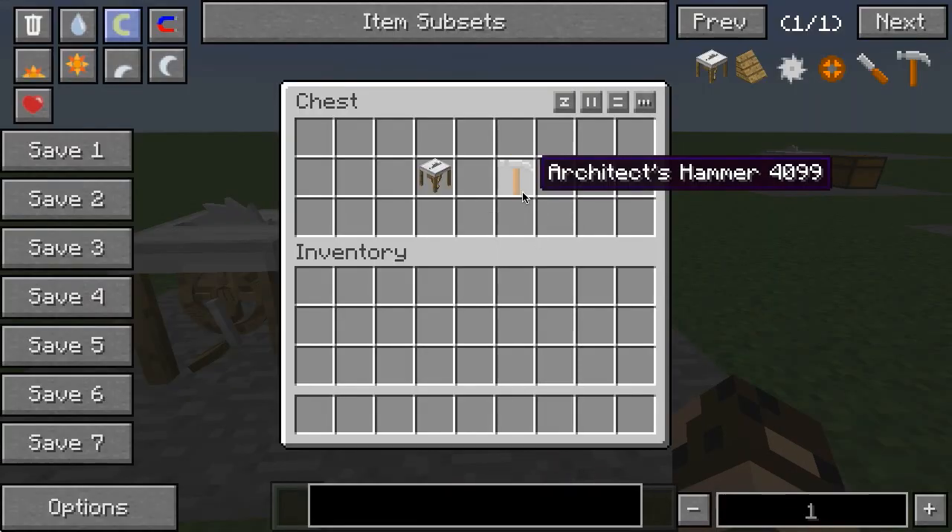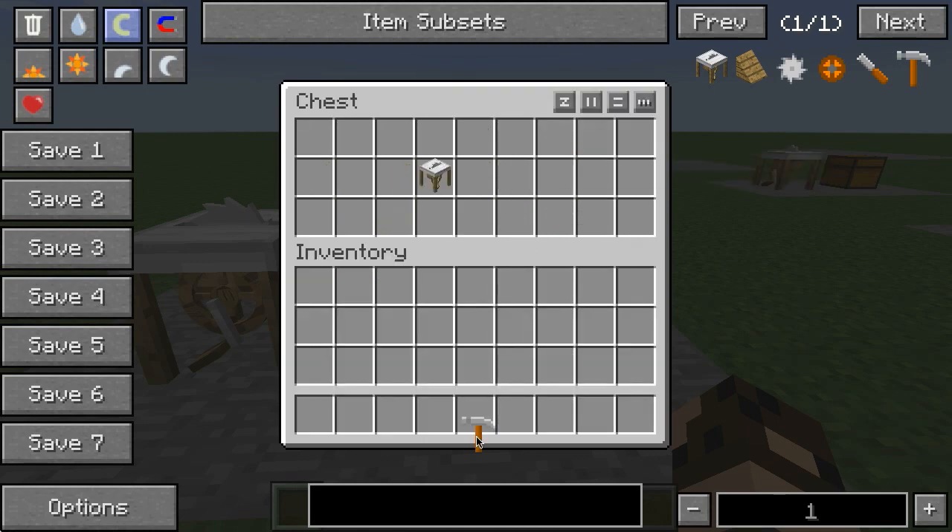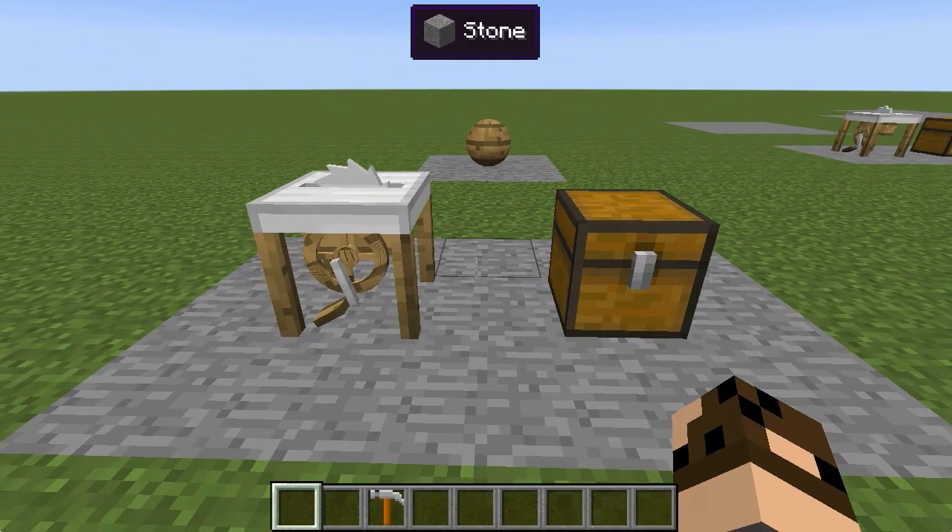The other tool that you'll want to know about is the Architect's Hammer, which is made simply with this recipe, but it allows you to manipulate all the blocks that you make.